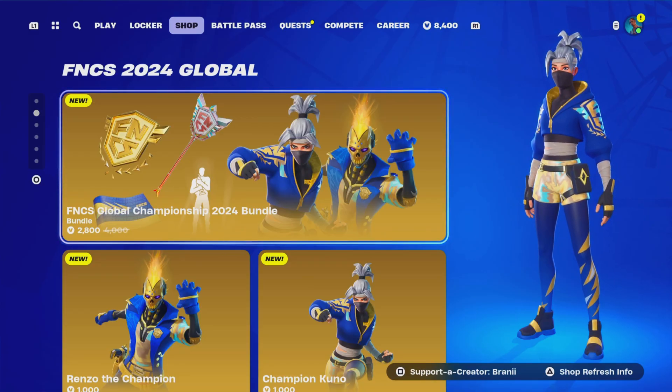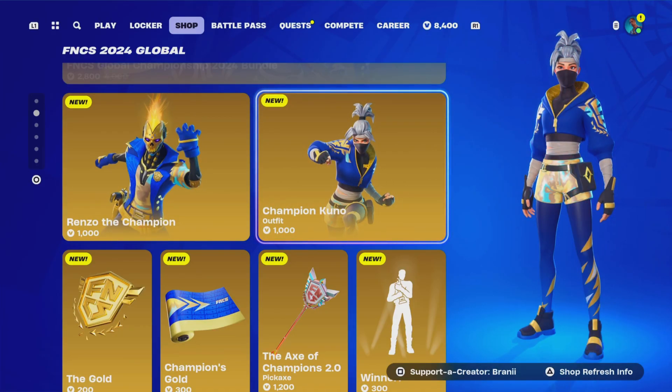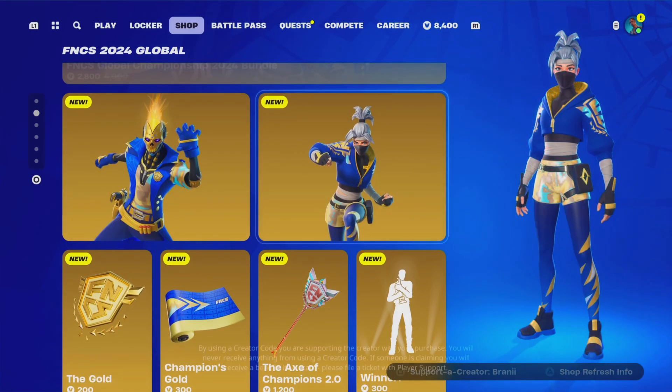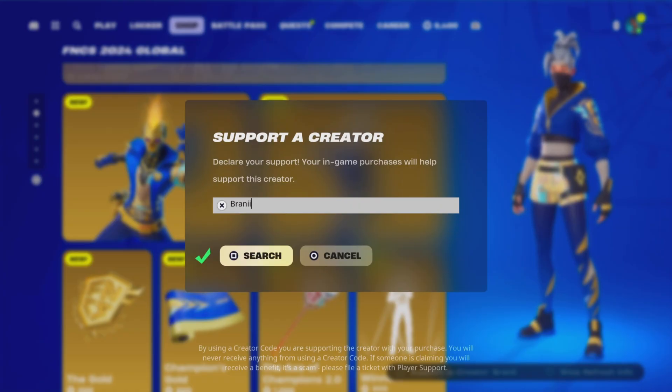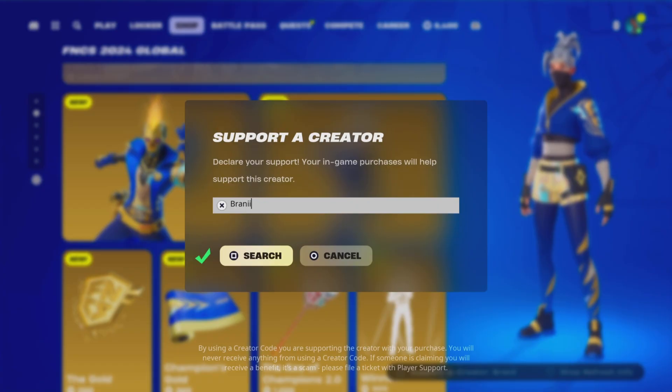Welcome back to another Fortnite video here on the channel. Before we get started, if you're going to purchase anything from today's Fortnite item shop, other games on the Epic Game Store, or the Chapter 5 Season 4 Battle Pass, consider using supported creator code 'Brandy' with two I's — I am an Epic partner. Shout out to all the amazing supporters using my code, and shout out to Fortnite for giving me a supported creator code.